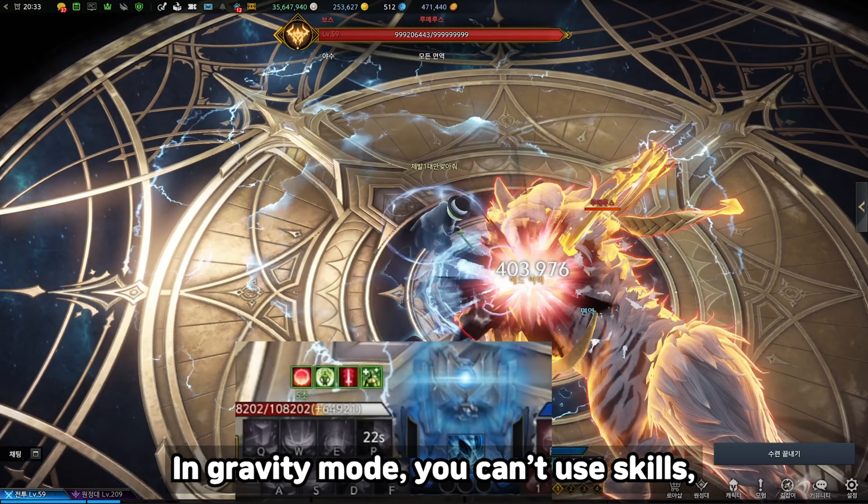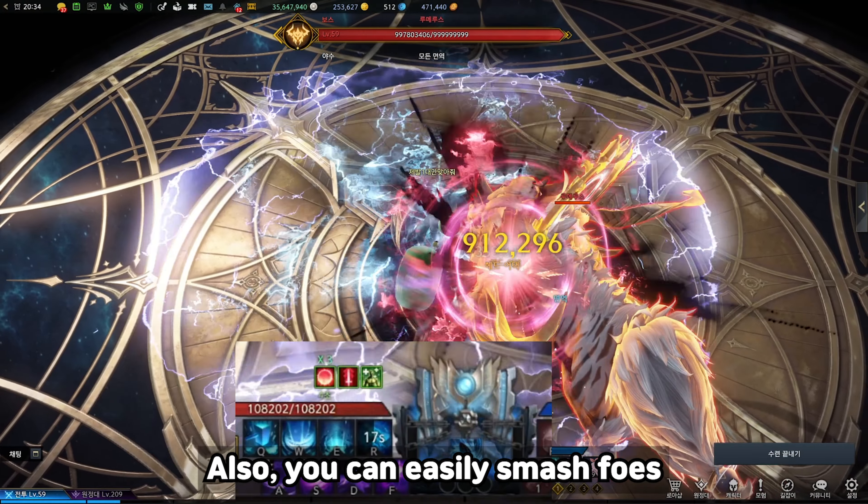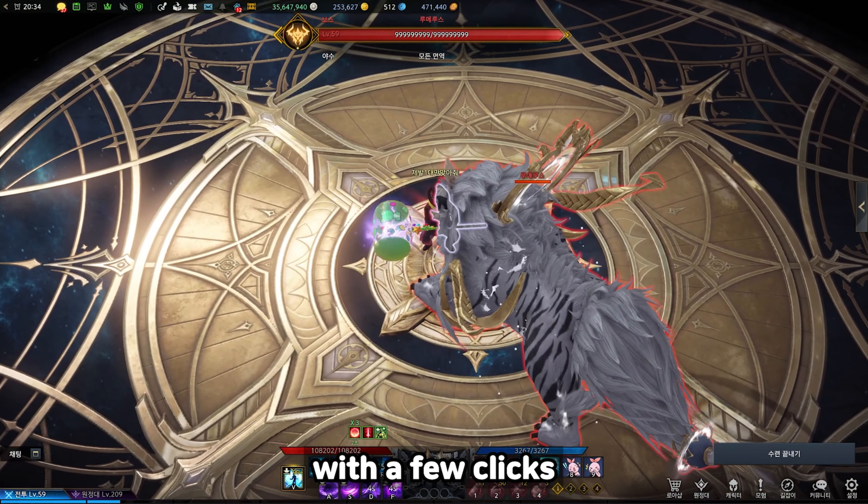In gravity mode, you can't use skills, but you get a shield and don't get knocked down. You can also easily smash foes with a few clicks.